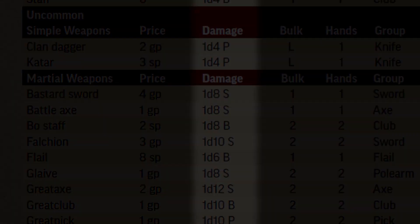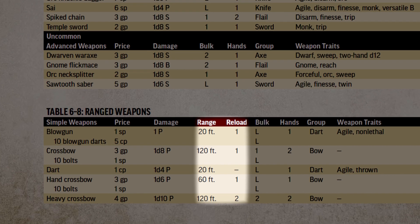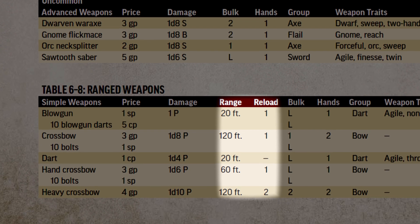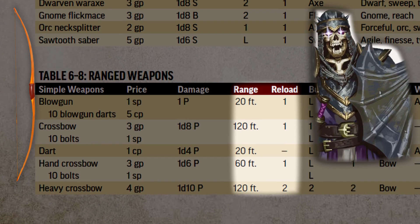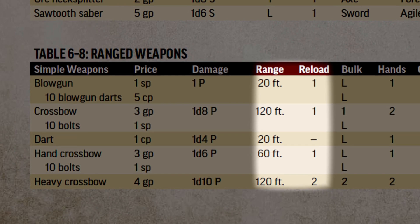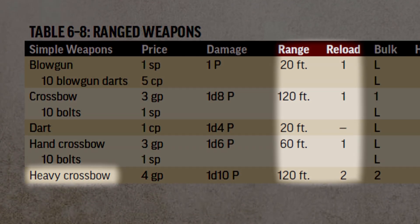Ranged weapons function the same way, however they have two additional elements to look at: range and reload. Range isn't quite as simple as it seems — what you see here is the weapon's range increment. If an enemy is within that increment, the weapon works as normal, but when attacking an enemy beyond that increment, the attack starts to take penalties. For every range increment away that an enemy is, the attacker takes a minus two penalty to hit. So if an enemy is 300 feet away and an attack is made with a longbow, the attacker would take a minus four penalty, as the longbow has a range increment of 100 feet. The reload value on a ranged weapon represents the number of actions it takes to prepare the weapon for use again. For example, after firing a heavy crossbow, the user must spend two actions reloading it in order to attack with it again.